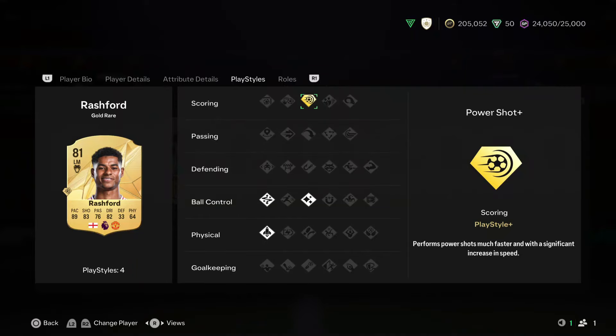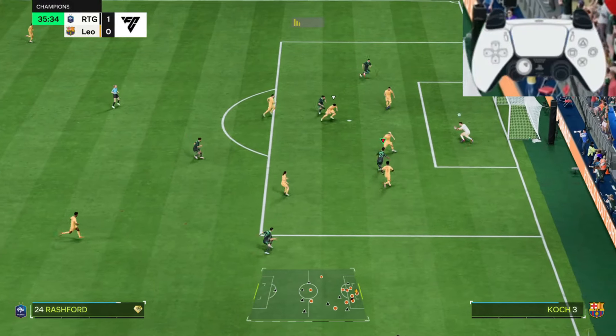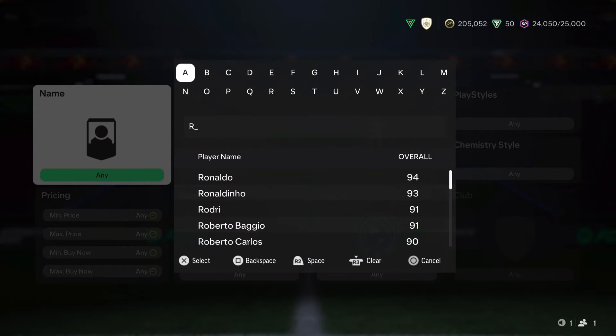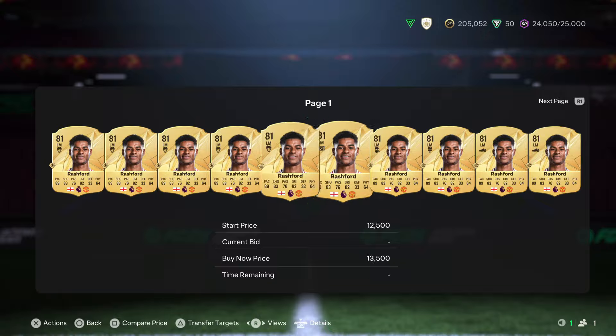To effectively score consistent power shots, first get a player with power shot playstyle gold or silver. These players' power shot shooting animation is somehow quicker than using a normal player without that playstyle. A cheap option is Rush, available for around 20k coins, and you can even upgrade him through evolution.